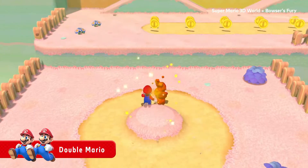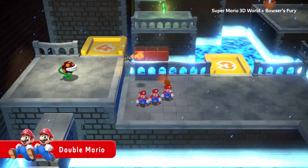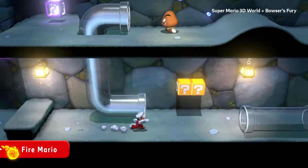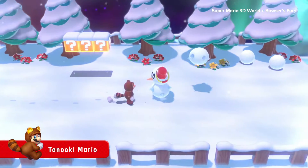Time to split in two. With Double Mario, grab some more Double Cherries to divide and conquer. There are other power-ups you can find too — heat things up as Fire Mario, or become Tanooki Mario.